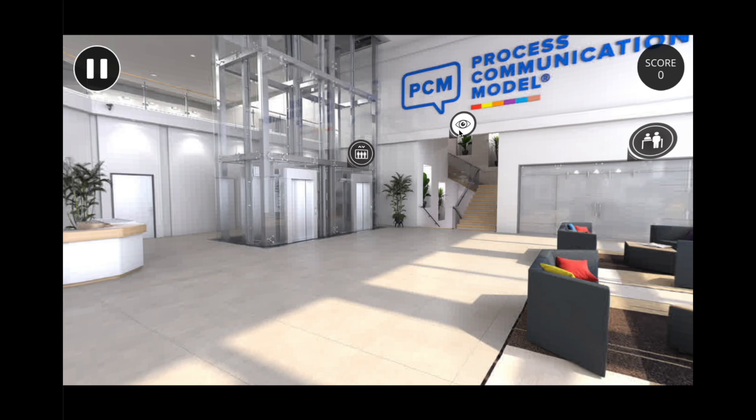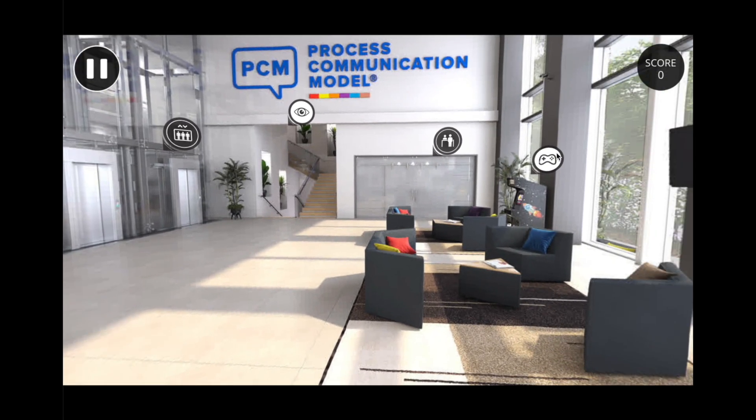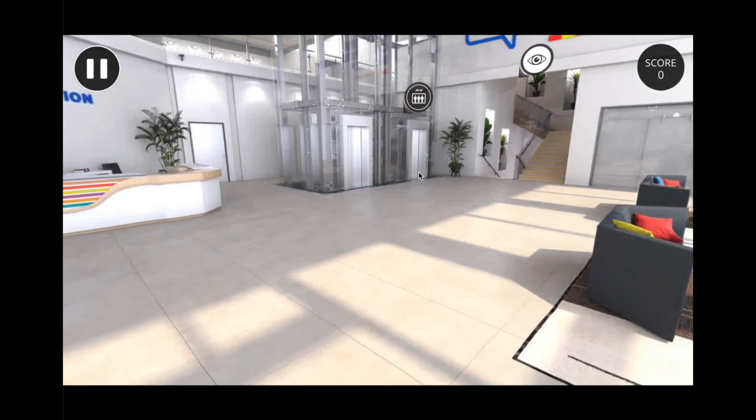The elevator to visit the different floors, the stairs to go to the basement, and the meeting room that you will unlock at the end of an arcade game to train you with the channels of communication and perceptions.